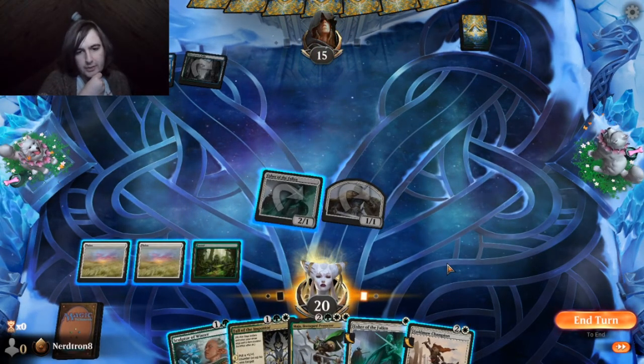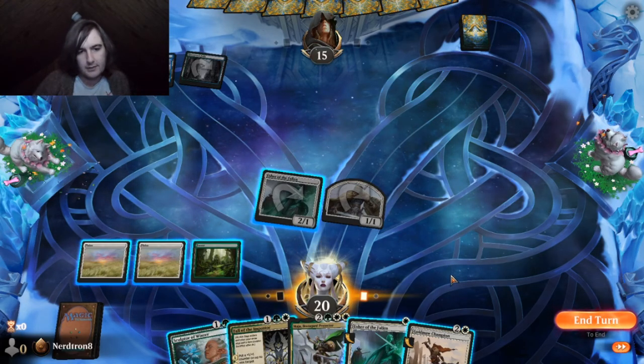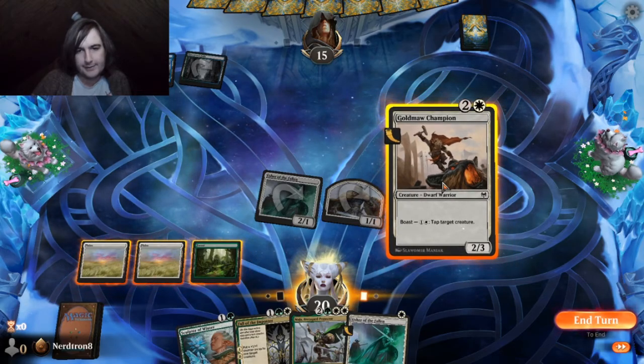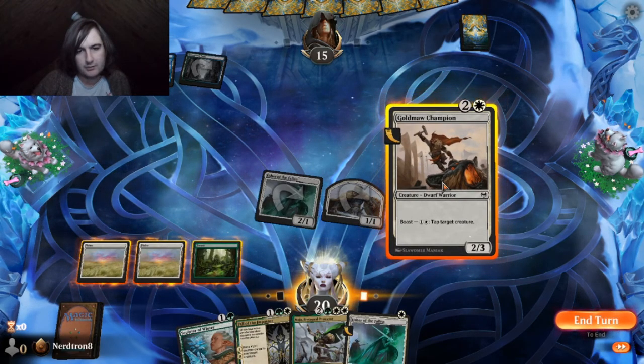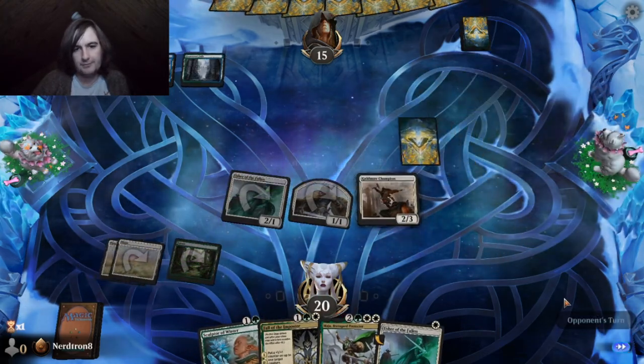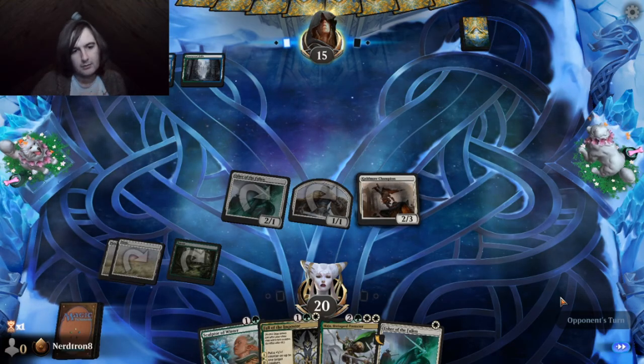So we can either make another Warrior and go, or we can play Goldmod Champion. The Goldmod Champion will next turn allow us to tap before they can block. Yeah, I like Goldmod more — it pushes more damage through.